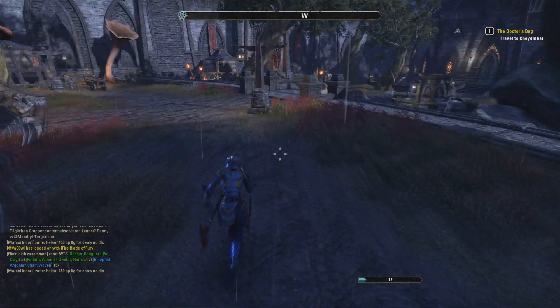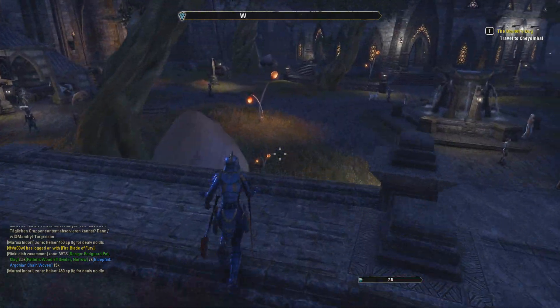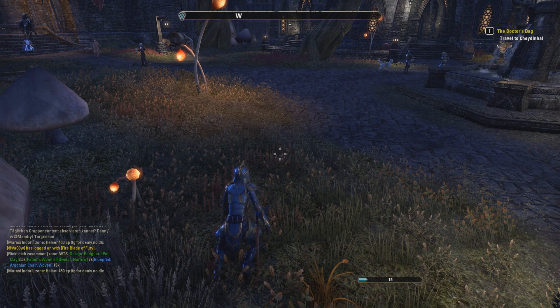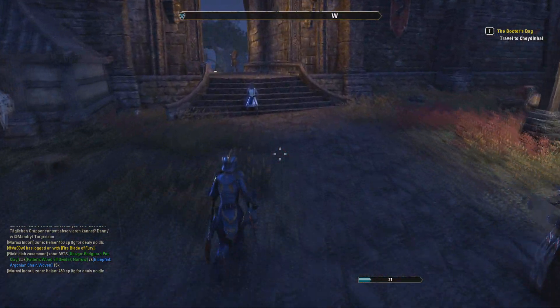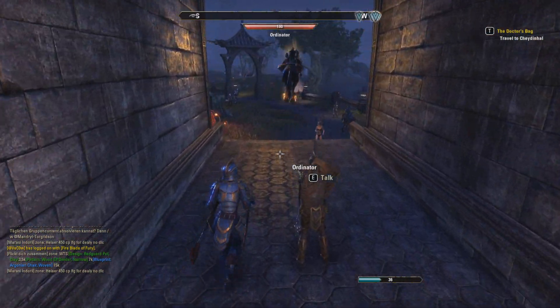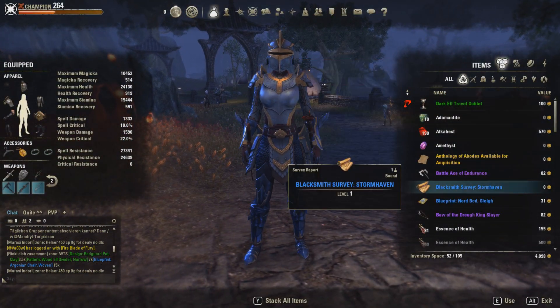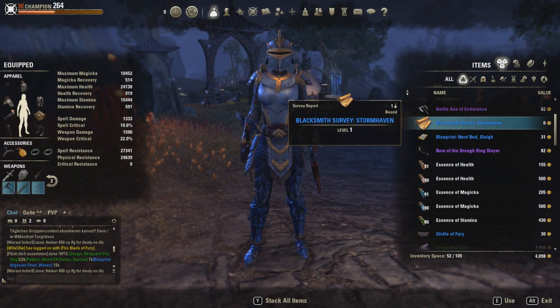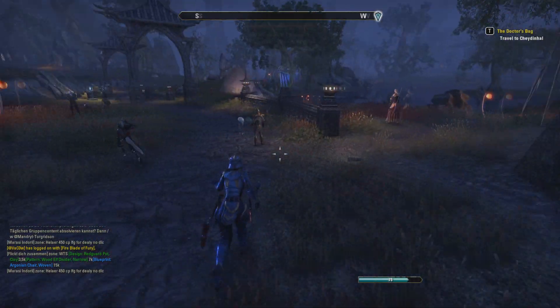What you can do to speed that up is find crafting writs. Once you complete them, you'll get things like a Blacksmith Survey for Stormhaven. When you go find the spot in Stormhaven, it will give you a lot of ore which you can mine, and potentially you'll have a higher chance of getting Regulus for crafting furniture.